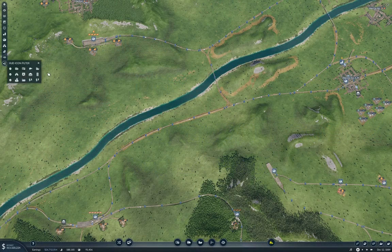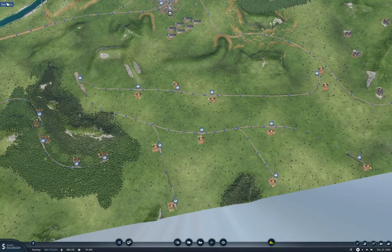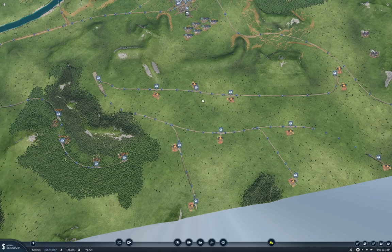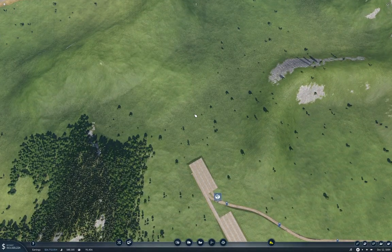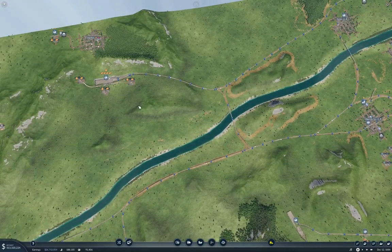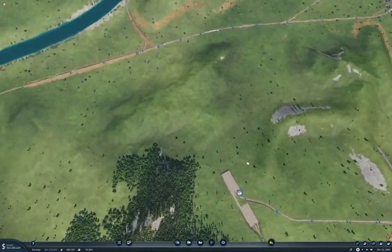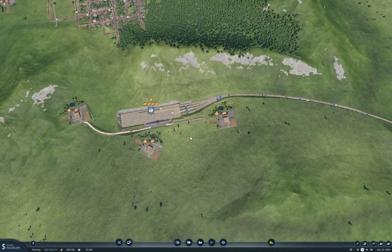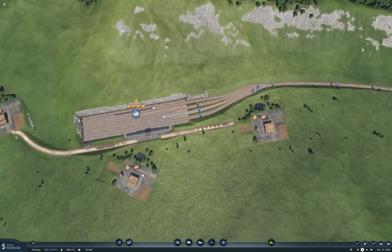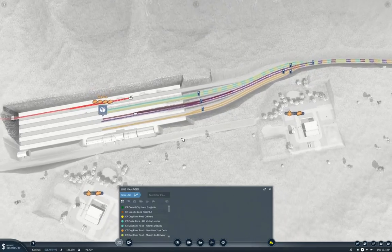Hello everyone, welcome back to Transport Fever 2, this is the Long Land map. The last couple of episodes we've been building this farm hub. The next step is to connect it up to the food processing place over at Dog River and fling some trains at it.